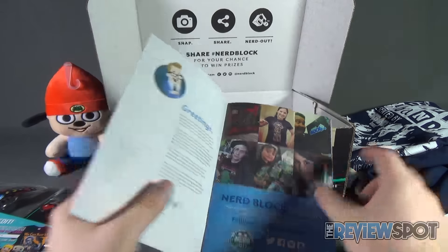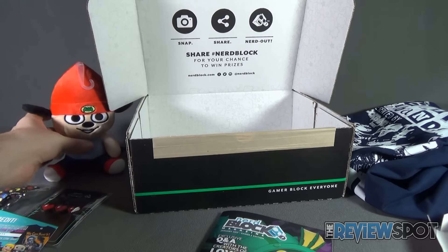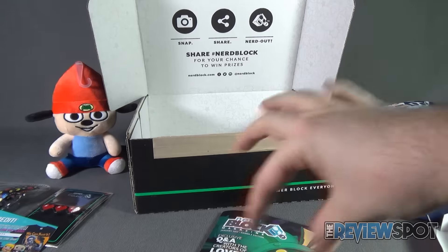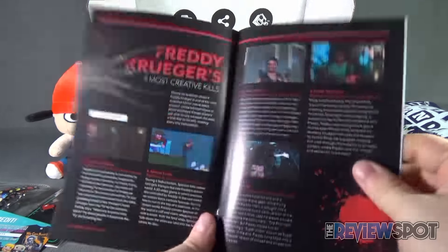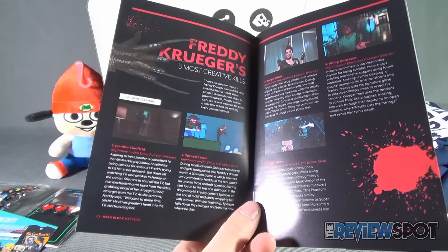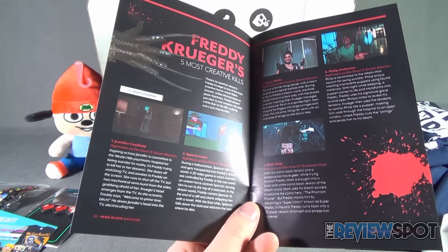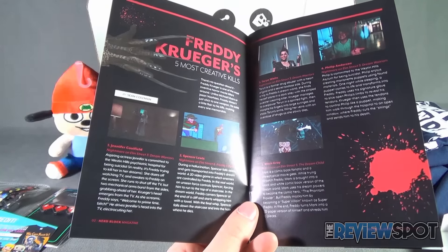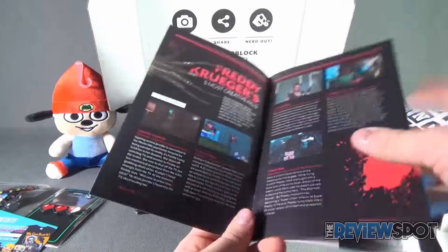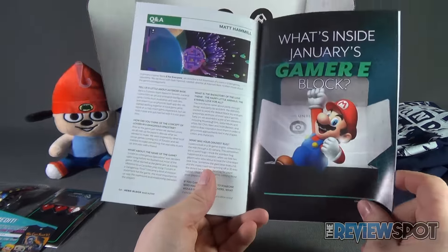The magazine also features Freddy Krueger's five most creative kills. We've seen this before — Nightmare on Elm Street Part 3: Dream Warriors with Jennifer Caulfield, Spencer Lewis from Part 6 which I thought was kind of weak, Taron White from Part 3, Mark Gray — creative, yes, cheesy, sure — and Philip Anderson from Part 3 Dream Warriors. Still no Carlos from Freddy's Dead, which I think was actually one of the better aspects of that movie. The deaths were some of the better ones, I have to admit.